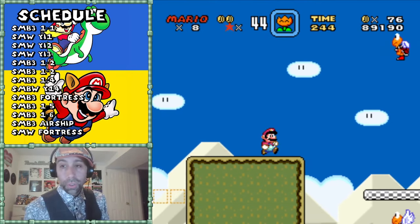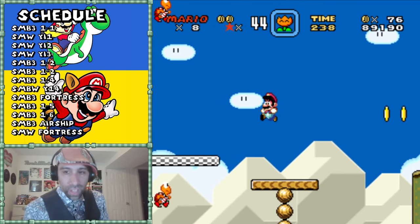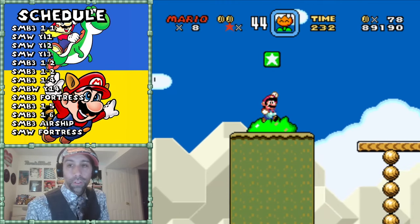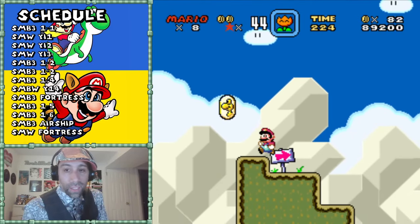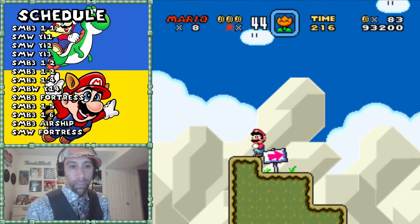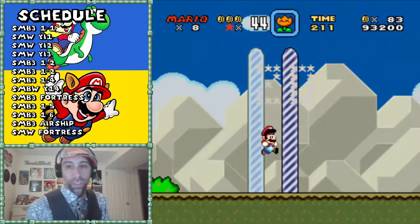You don't even get the cape until World 2. I'm just going straight - there's nothing to evaluate, nothing for me to do. We're just running and jumping, which is fine for most games - a lot of platformers did that - but I expect more from a Mario game. I expect more than just running and jumping.